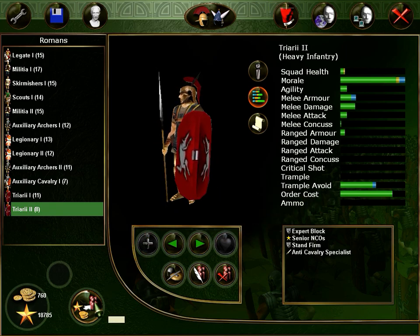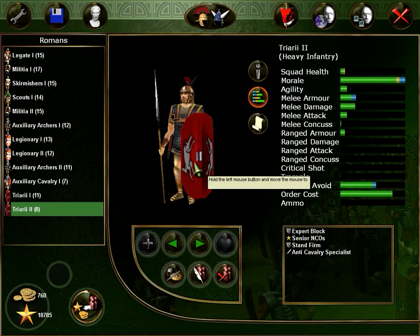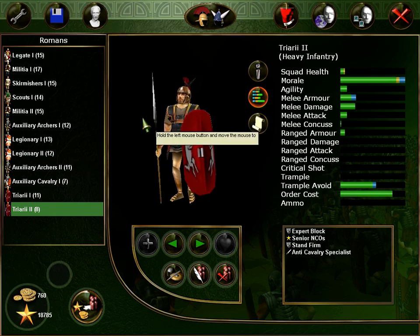I'm thinking about maybe trying Praetorians — buy a unit and check their stats, just to make a try. I mean it's 1.2k gold, it's a lot of gold. We will try. If the difference is not that big with legionaries, we will take another legionary unit and keep going.